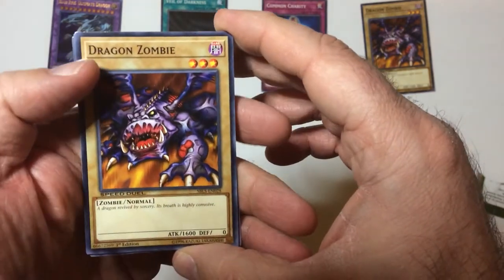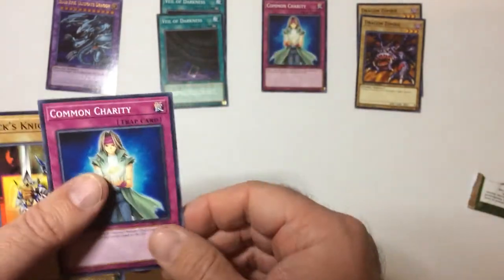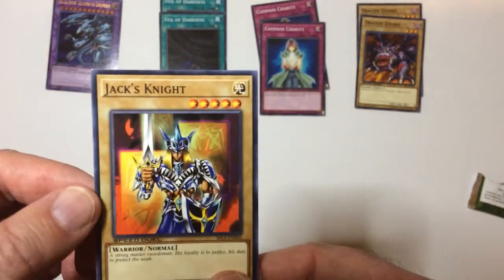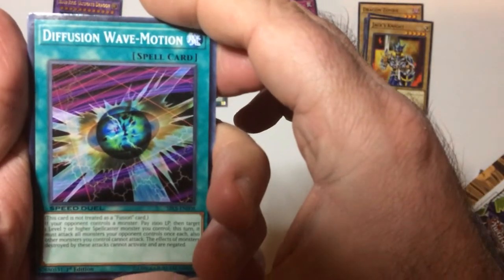Look at that little Dragon Zombie. Real Darkness. Wow. Three duplicates. And Jax Knight. Nobody happy about that.